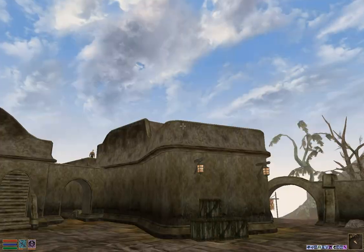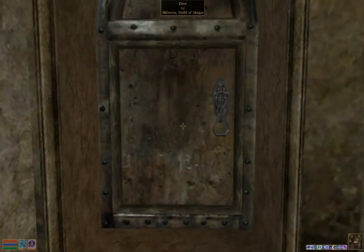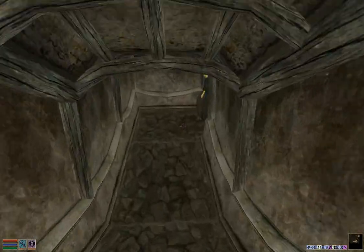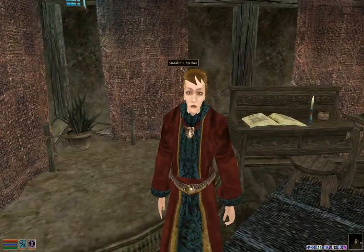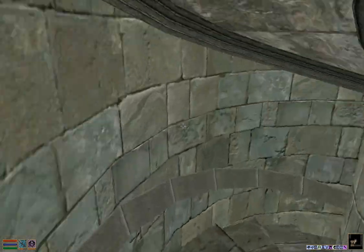Right now, as you can see, we're standing in the town of Balmora. First thing we want to do is go to Sadrith Mora. The easiest way to get there is the mage guild guide in Balmora right here. We're going to talk to her, teleport to Sadrith Mora, and then from Sadrith Mora we're going to ride the boat to Dagonfell, which is the closest town to the dungeon we need.